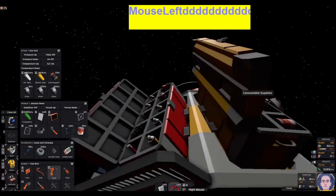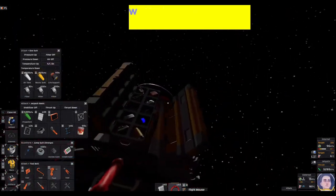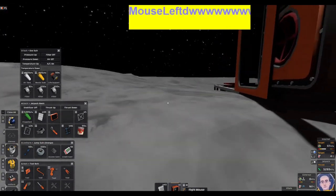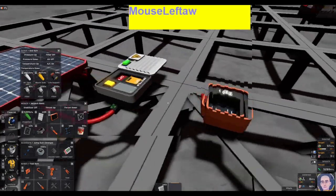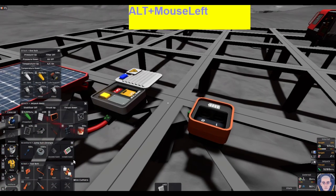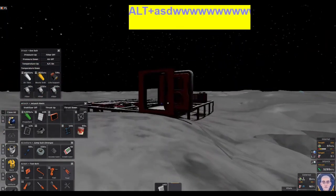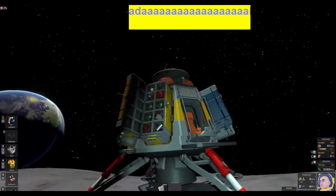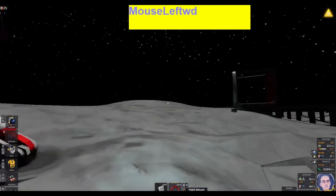Now I want to come around here and grab the battery charger this time. We're going to place that over here. Always keep your cables handy. Temperature is showing low.